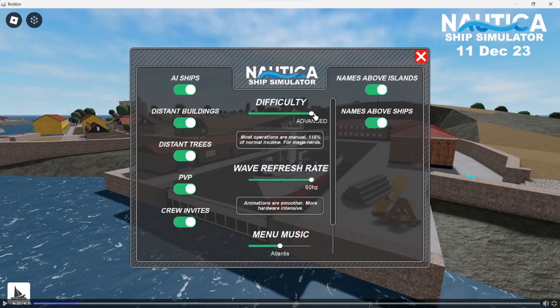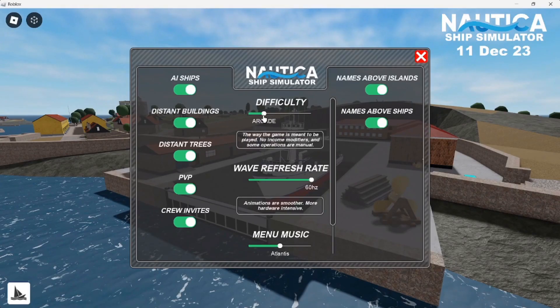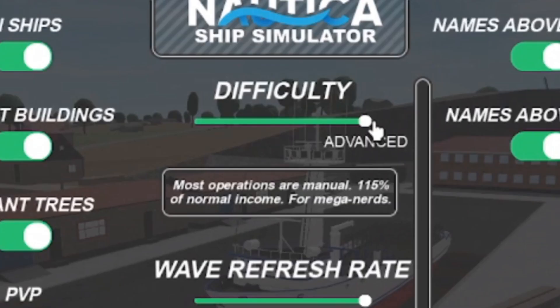Moving to the middle of the settings, there's a really interesting slider where you can choose which difficulty you play on: Advanced, Normal, and Arcade. On Advanced, most operations will be manual — such as deploying fishing nets or other tasks in the game — and there's an income multiplier giving you 15% more income, which makes playing on this difficulty worth it besides the cool manual operations.